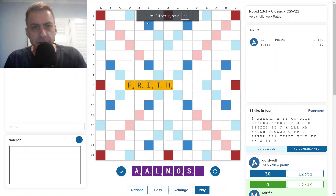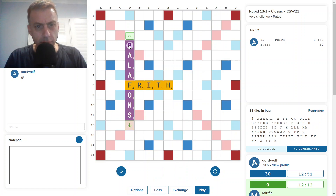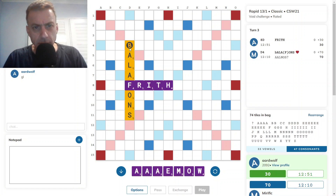The game has started and my opponent opened with FRITH. I have a pretty good rack and I'm wondering if there is a bingo here. BALIFONS — that'll work for 70. Actually, I should have looked at the R for a four-timer; there might have been a four-timer there.